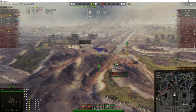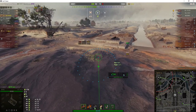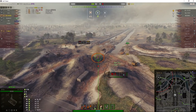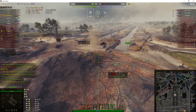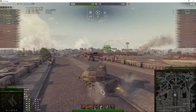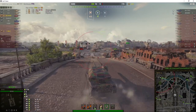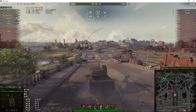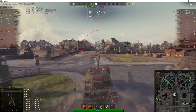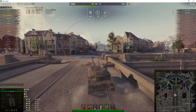Enemy arties spotted in the south of the map — an M53/M55, and they've also got a Bat Chat 155-58 that we haven't seen yet. There's the round going out — it's a very long flight time down to the other end of the map: 2.7 seconds. He looks like he'll have another round out. He moves before the round arrives. It looks like he's going to depart the bridge and try to get a bit closer to the enemy to cut down that flight time.